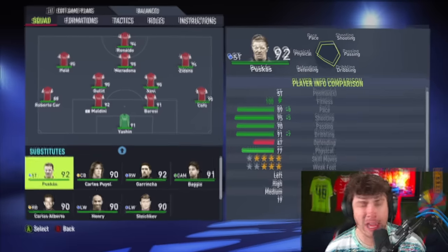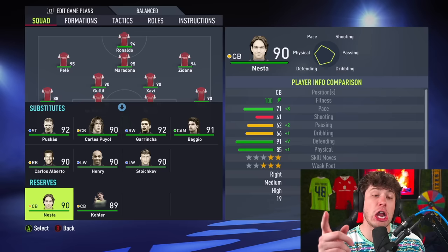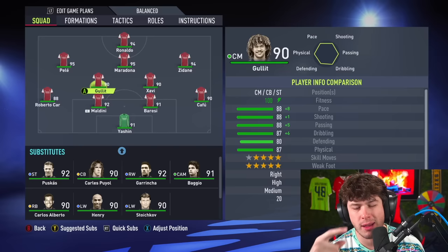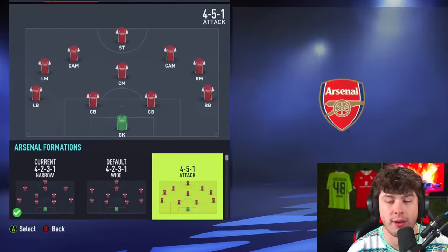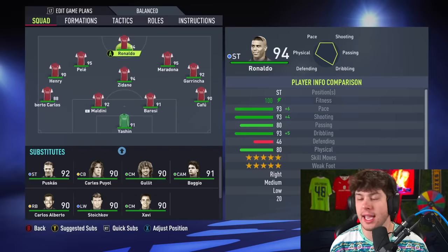Now the real question is who to start, because everyone is just gods. Going for a formation with three CAMs means two CDMs — Xavi isn't the best CDM so on second thought, 4-5-1 attack it is. I think we have built the dream icon team.